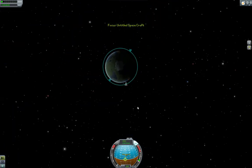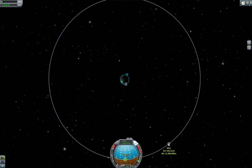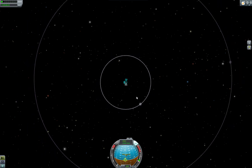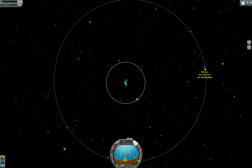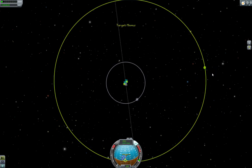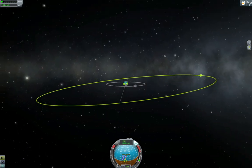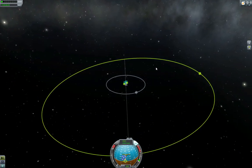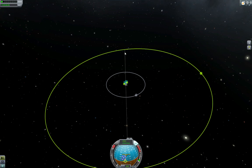Hit M to go to your map screen. If you scroll out, the next body you will see will be the moon, which is not where we're going because it has a lot more gravity than Minimus. Minimus is very easy to land on and take off from. Keep scrolling out and we see Minimus. The moon of Minimus orbits counterclockwise, so we're going to set that as target. This dotted line shows where our plane of orbit intersects the plane of orbit of Minimus — Minimus's orbit is a bit wonky compared to ours.